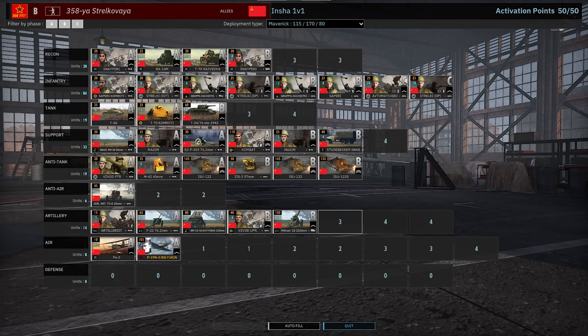The Support tab has the usual mix of Soviet support, although nothing at 2K range, which can definitely be problematic. The AT tab is pretty fantastic — you do have the VZVOD PTRs, which are triple PTR teams, 45 mils, ISU-122 and ISU-122Ss, even with a ZYS-2. Not a huge fan of ISU-122s though; I find them extremely underwhelming compared to their cousin the ISU-152, which is beyond phenomenal. The AA tab is all right — 25 mils and 37 mils, but you're just not bringing them.